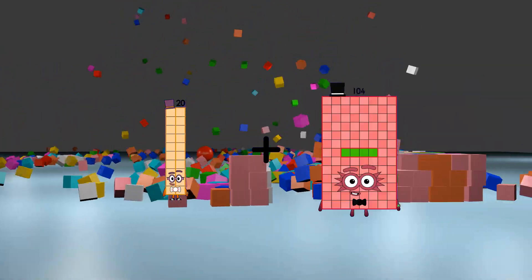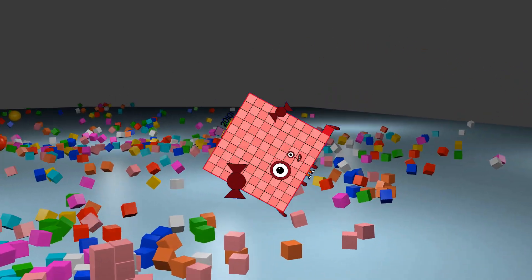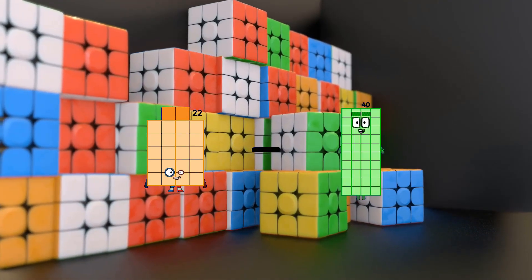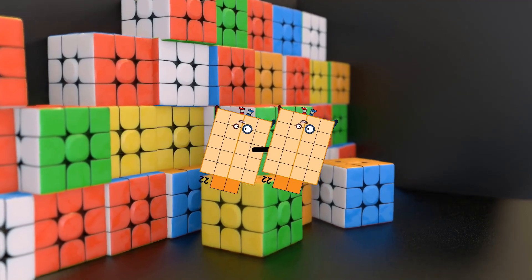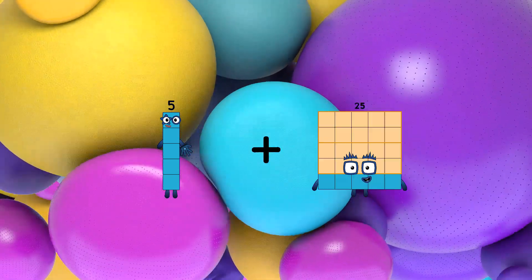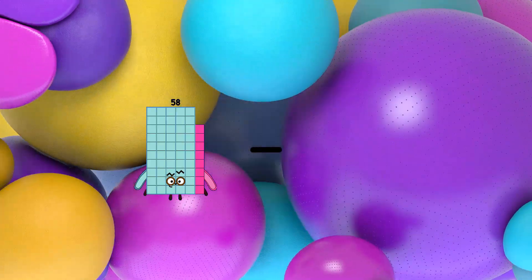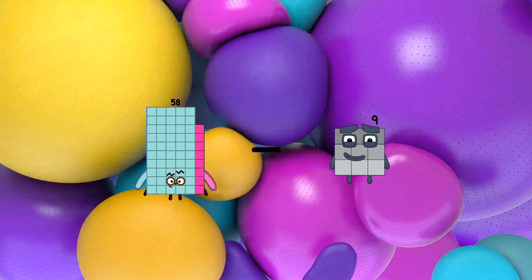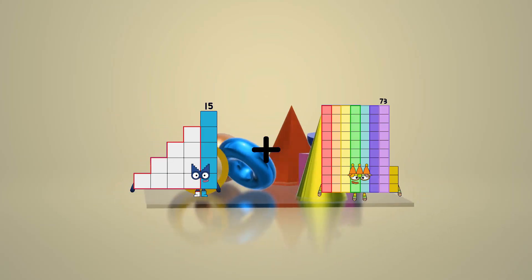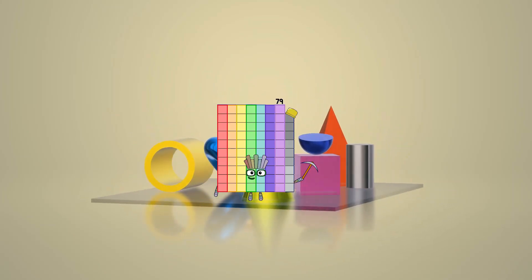20 plus 101 equals 121. 22 minus 22 equals 0. 5 plus 19 equals 24. 58 minus 48 equals 10. 15 plus 64 equals 79.